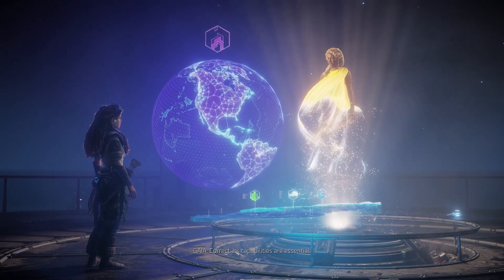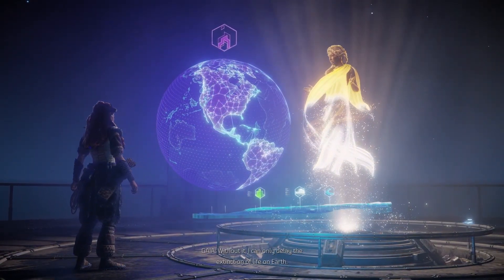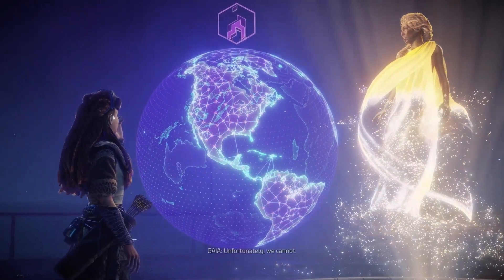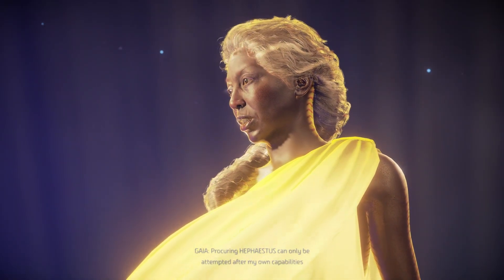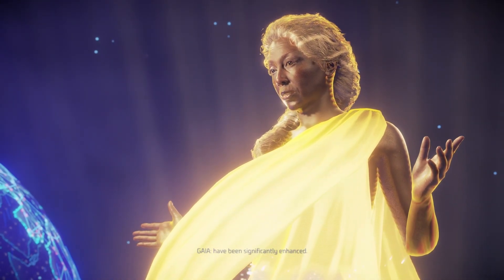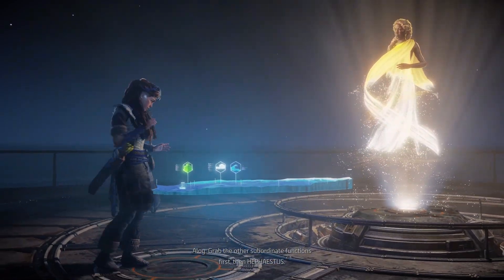In the year since the extinction signal, Hephaestus has evolved. Moreover, it is not confined to a single location — it haunts the global network that connects cauldrons to each other across the planet, making it exceptionally difficult to subdue. We need it bad? Correct. Its capabilities are essential. Without it, I can only delay the extinction of life on Earth. Hephaestus is our only hope of a permanent solution. So we start there? Unfortunately, we cannot — we need to gather them all.